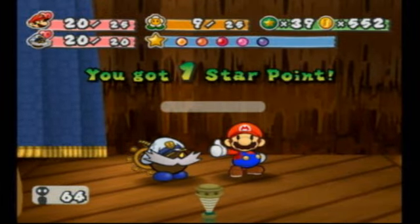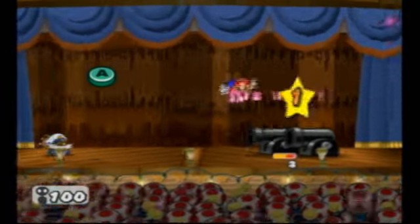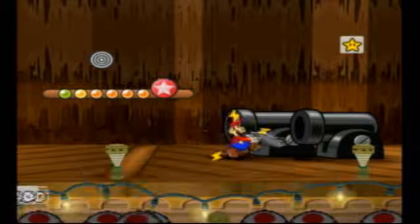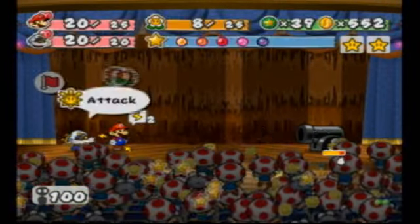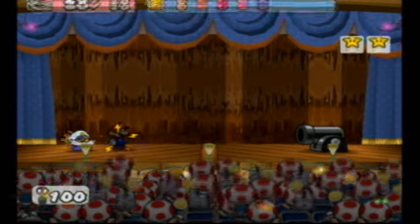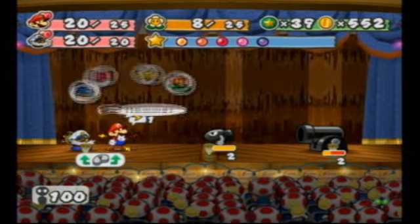We got one star point for two enemies — that's so ripping us off. Let's go ahead and kill these guys. I wanted to get this stylish the first time, but no. Now let's use another super hammer to smack him away. Boom! Super hammer's pretty powerful against those guys — you do decent damage to the first one and extra damage to the second one. I've not gotten a single bingo for a long time, dude.